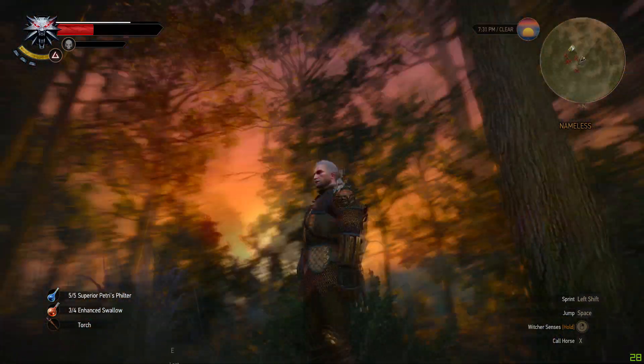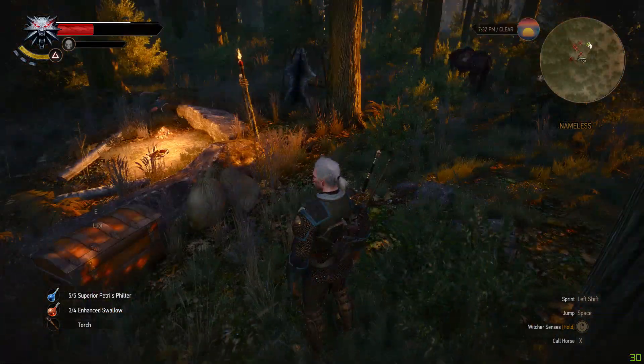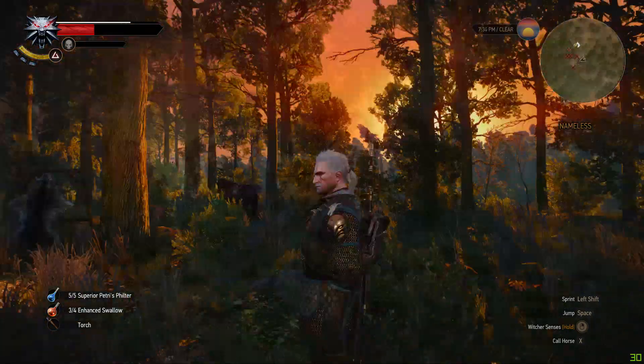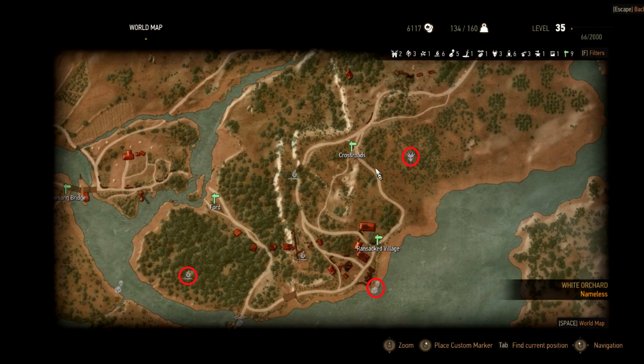I never used this exploit because I only found out about it when I was level 35, and by then selling just a sword or armor will get you a thousand crowns, so you don't have money problems by then. A good place to use this exploit is the necker nest east of the crossroads fast travel marker in New Orchard.